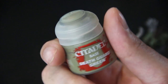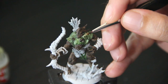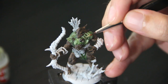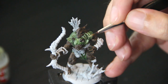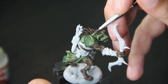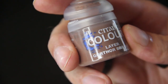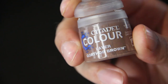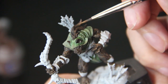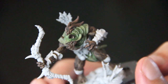Then we're going to use Death Guard Green to go over any of the edges, just giving it a bit of a highlight. This will really help the model pop, and we'll also go over any areas that the green contrast paint has pooled together. Then we're going to use brown to do the same thing — just a bit of an edge highlight. You can see now that everything has been brought out with those lighter colours, giving the model a more dynamic look.